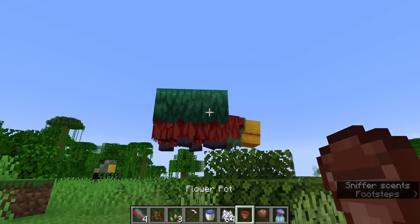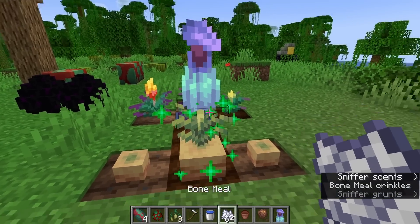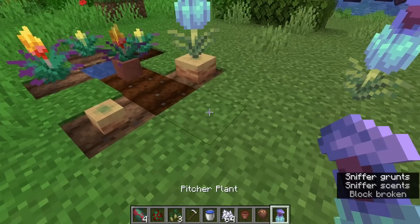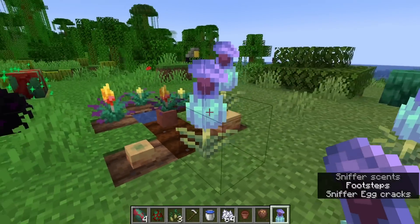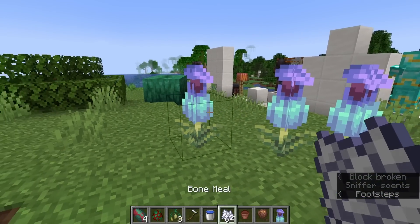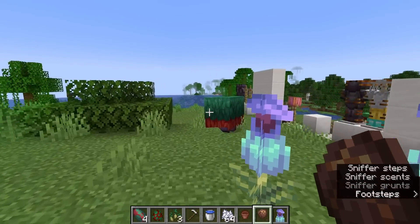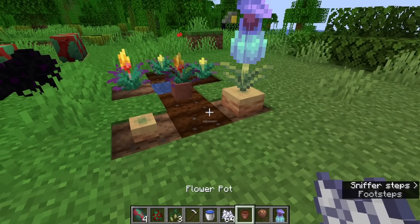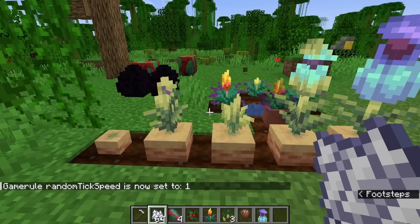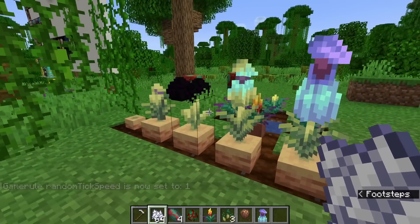There's also been a new plant added to the game from the sniffer. These guys will dig up the ground and get you some pitcher pods, and these things have a couple of different growth stages. Once you harvest these things, you'll get the pitcher plant itself. This is a new too-tall flower, which is kind of unique looking. You can't bone meal these things to get more of them — the only way to get more of them, just like the torch flower, is to have the sniffer dig them up. The pitcher plants actually have five different growth stages: 1, 2, 3, 4, and 5. They're very detailed little plants.